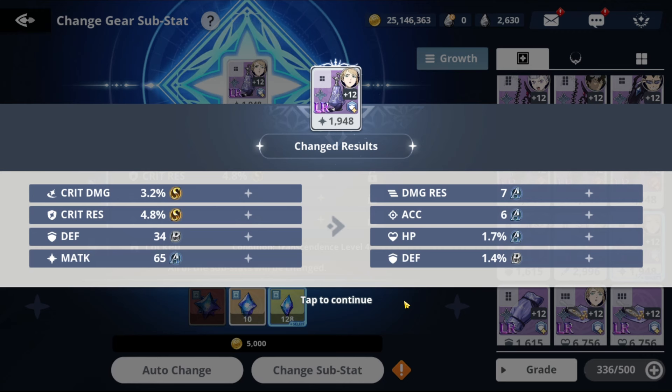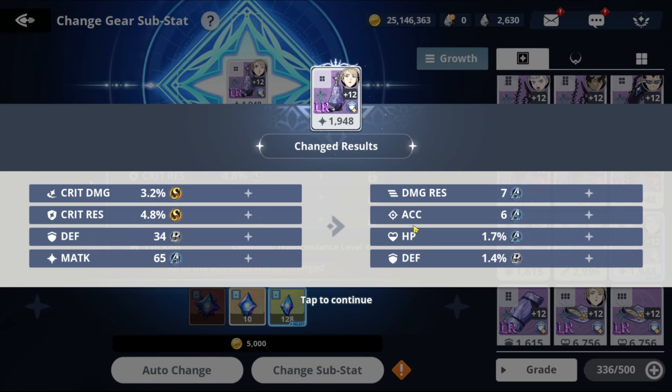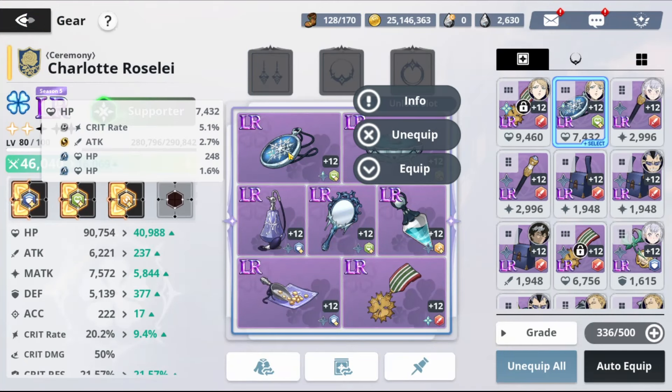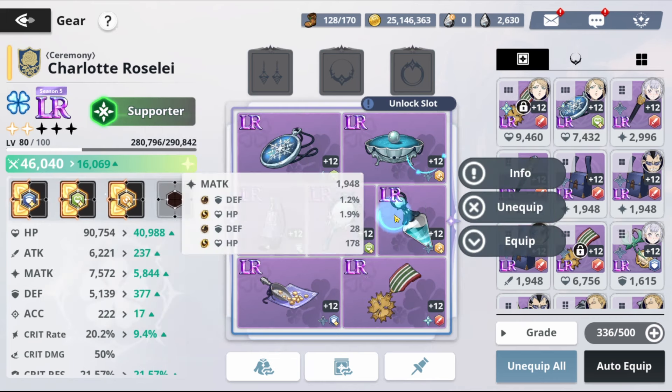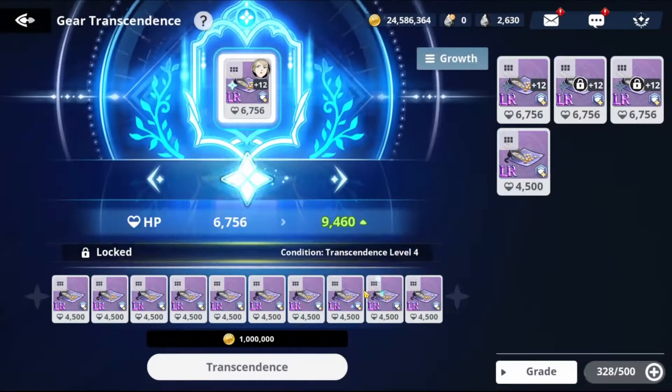Still no critical res, but we have a lot of HP and defense. We can compensate for critical res later. We're stopping here. We aimed for HP across all pieces, didn't use many substat materials or locks, yet got HP in every single piece, plus defense in most. We have critical res in two pieces. For a free-to-play this is decent. This piece has HP, damage res, and acc — if it had defense instead of acc it would be excellent. It's at 1 million gold spent.